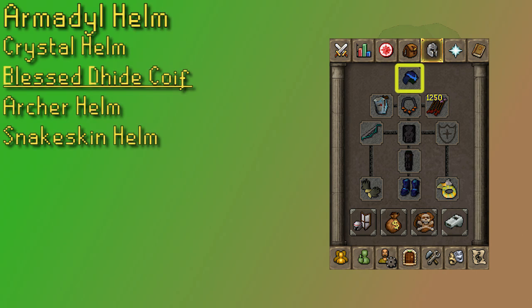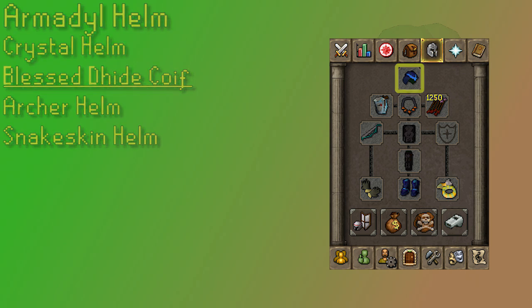We'll start with the helm slot. Best in slot is Arma, but Arma is a bit overkill. If you have the funds for overkill, or you just have Arma stuff already, that does mean it's a faster pace, so overkill is not necessarily a bad thing either. Crystal helm is a fantastic option since it has a good prayer bonus on it. I'll be rocking the Blessed Dhide Coif, which is a step down from the crystal helm, but still gives a good prayer bonus. The Archer's Helm is probably the lowest that you should go, but if you can't get your hands on one, there's still a snakeskin helm that is cheap and can help.